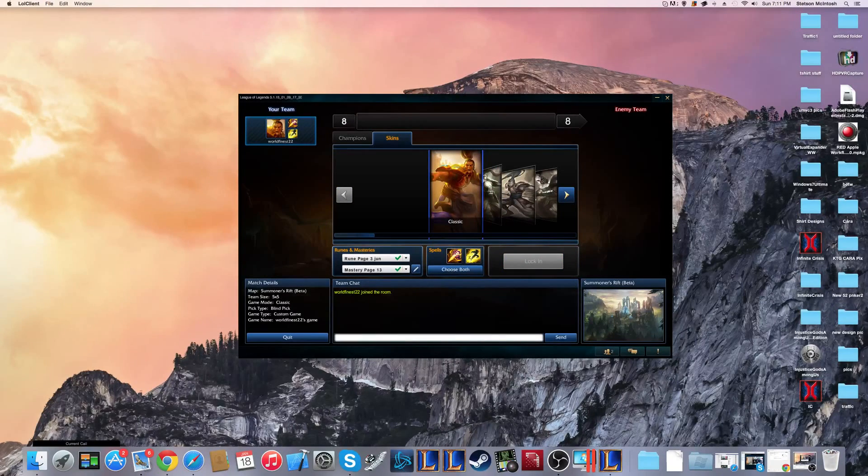Xin Zhao's W — every third attack heals him, while activating it gives him more attack speed. And then his Q helps give him extra damage. It has a little CC to it.